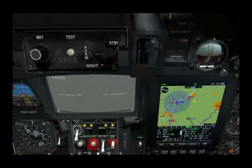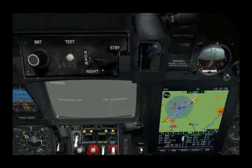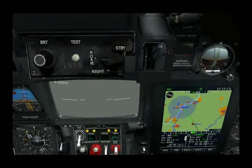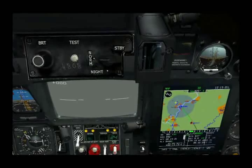So now with the ingress points set, we can go ahead and set up the attack. What I'll be doing is I'll have Wingman 2 go to ingress point 1 and attack air defense. I'll have Wingman 3 go to ingress 2 and attack the vehicles.